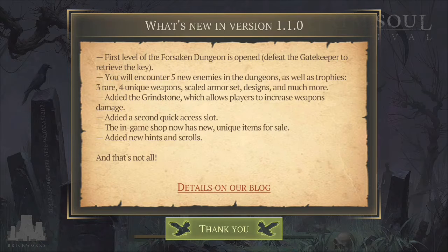They added a second accessory slot, which is the new extra pocket. The game shop now has new nuclear items for sale. They also added new hints and scrolls, and that's not all.